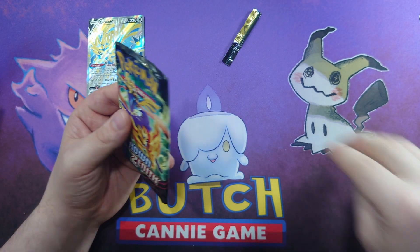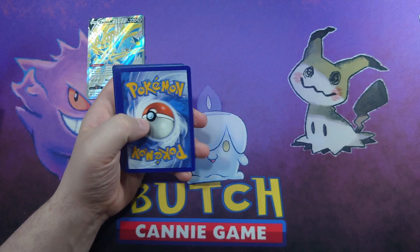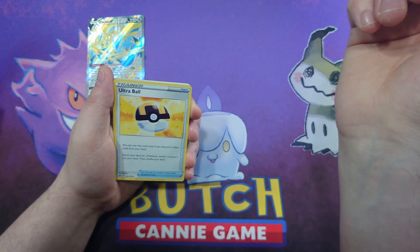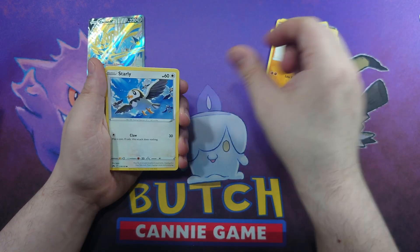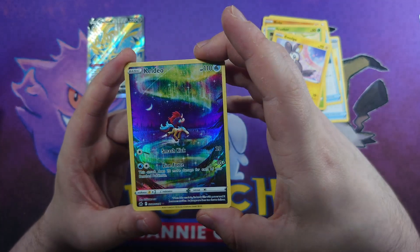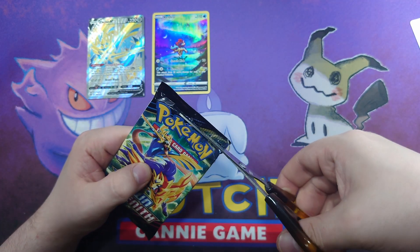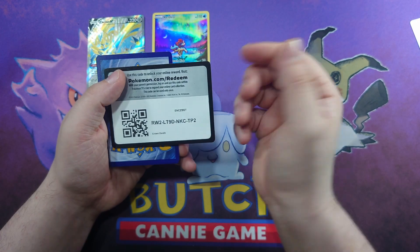Can we get anything better with lucky number three? I have been talking Crown Zenith up a lot - I will be very disappointed if my last two boxes are duds. We have a Steel Energy, Ultra Ball, Crushing Hammer, Luvdisc, Aaron, Rillaboom, Starly, Scyther, Emolga, the Keldeo card which is honestly a very pretty card, and a Hop. I've seen enough Hop through the Sword and Shield game. His signature looks like a person shrugging - I presume he doesn't know how to write a signature.